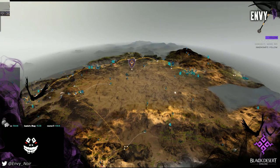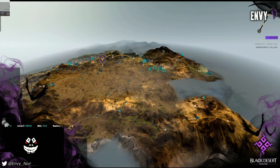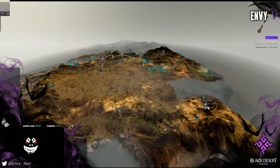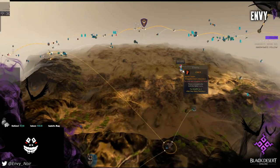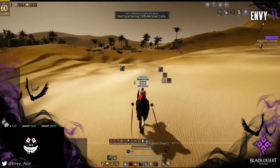I farm out here 24/7 and my favorite place is Pilaku — I average about 6 million silver an hour there, with drops on top including scrolls, broken Sicil's Necklaces (haven't gotten one yet), and Black Magic Crystals. Right now I'm coming up on Sincerity, and the mini map will tell you what the landmark is as you go through it.